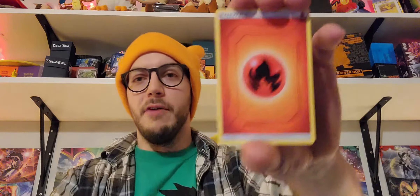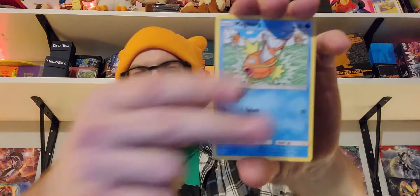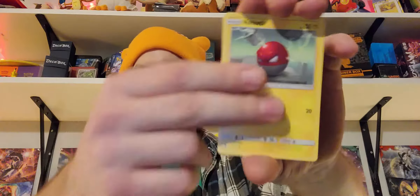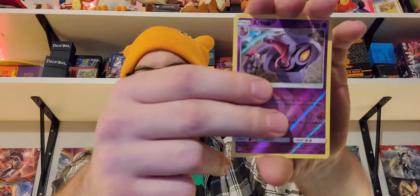Pack number two. When you get an Elite Trainer Box, as I'm sure most of you already know, you get 10 packs of Hidden Fates with it. And you also get that Zapdos, Moltres, and Articuno promo card — it looks like a stained glass mosaic. It's a beautiful looking card. I love that they put that in here as a promo. Reverse Arbok. And Mr. Mime. Not too shabby.